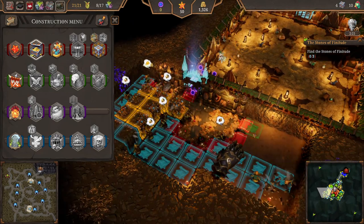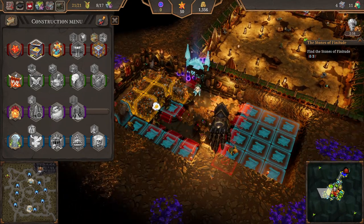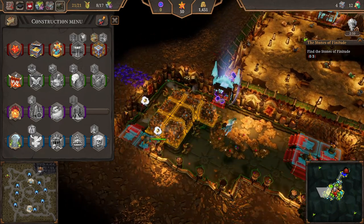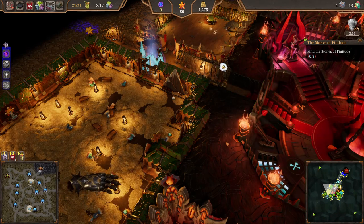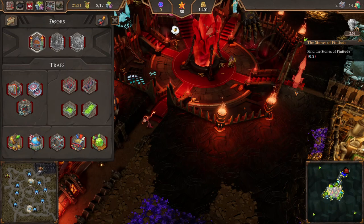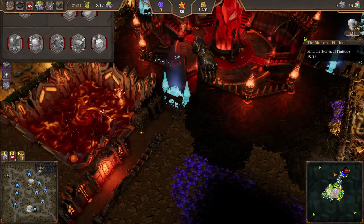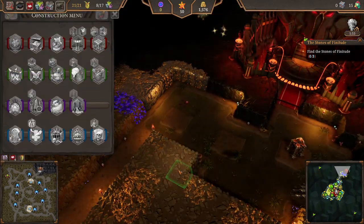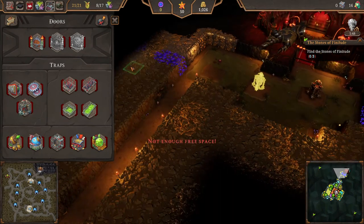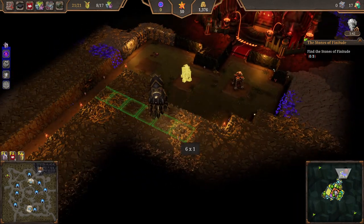Let's build some more here and get doors on the dungeon heart - also not supposed to take any damage. Let's check this out. Definitely another thresher for this, and then we kind of send them looping back around this way.